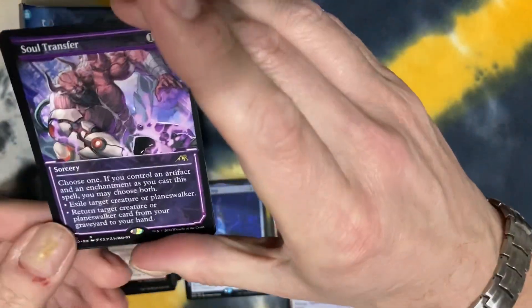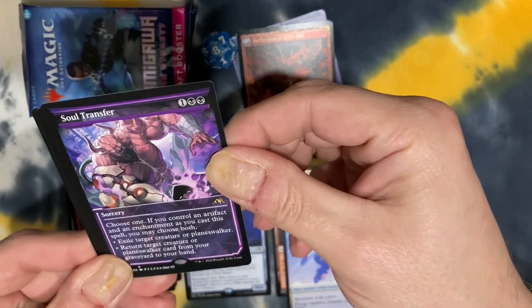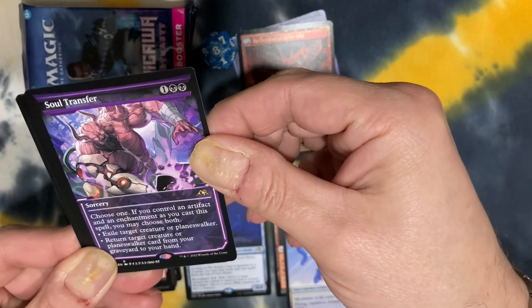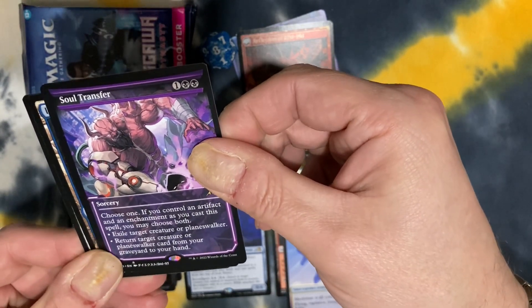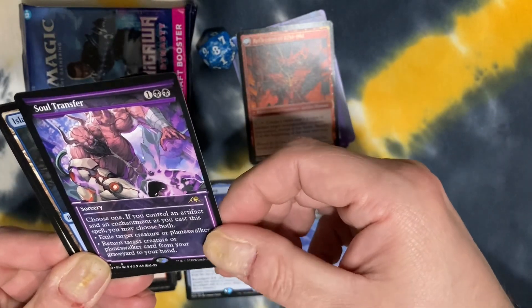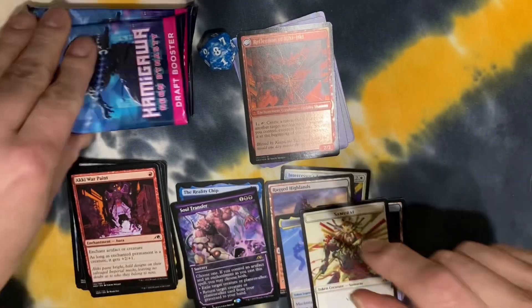Boom — Soul Transfer! Sorcery. Choose one: if you control an artifact and an enchantment, you may choose both. Exile target creature or planeswalker, or return target creature or planeswalker from your graveyard to your hand. Oh, that's actually pretty good!